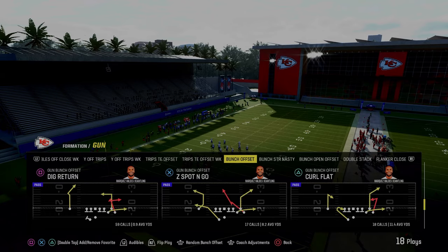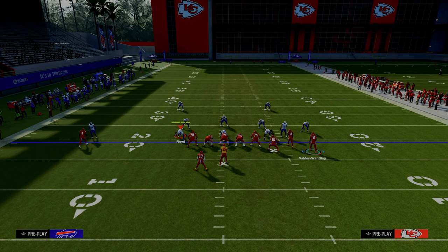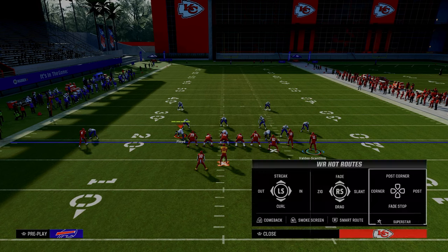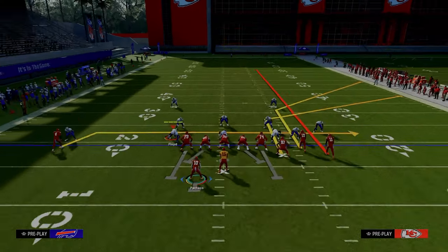The play we're going to be talking about today is Curl Flat out of the Colts Bunch. The setup is we're going to put the tight end on a tight end apprentice corner, streak our outside bunch receiver, block our running back, and drag our solo wide receiver. This is essentially the big corner, little corner concept out of Bunch.